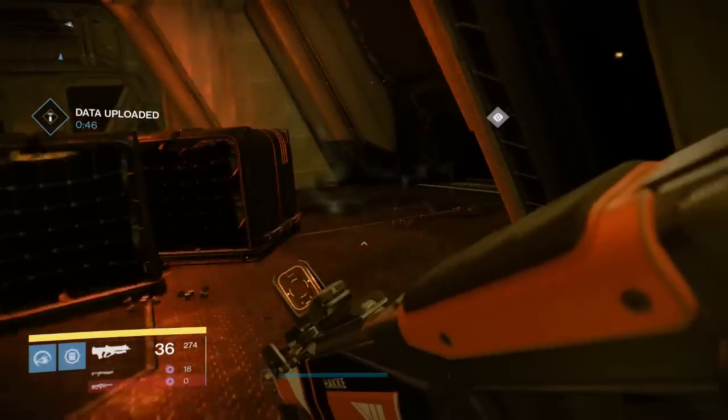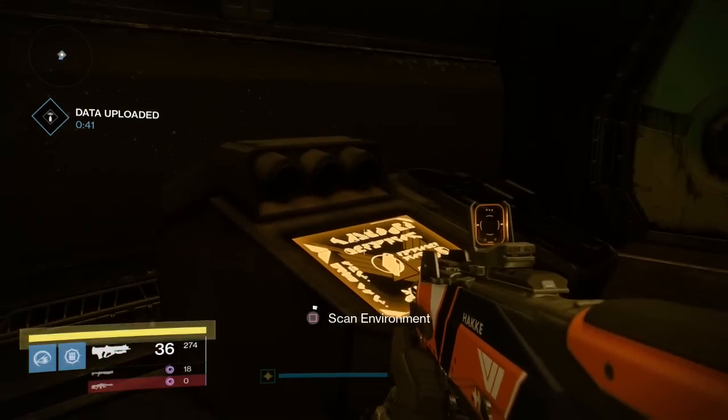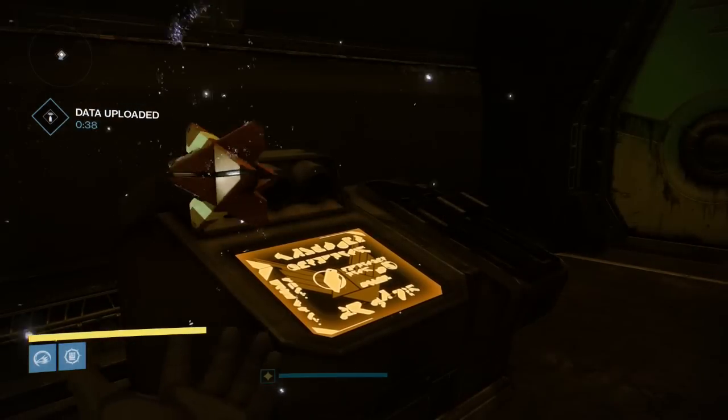Just go into the entrance of the Cabal ship, turn right, and inside this little corridor there'll be another console which you have to hold Square or X. That will scan the environment.